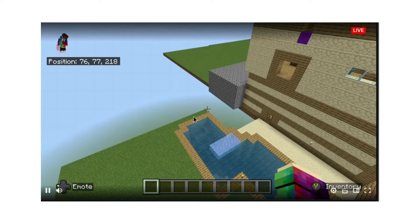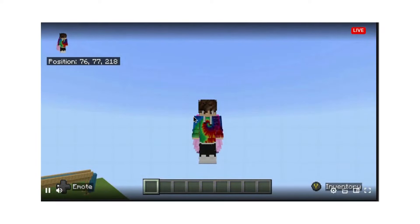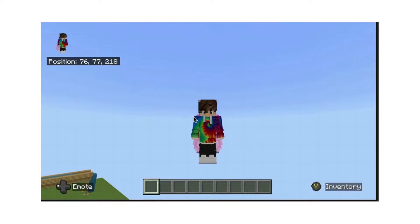Hello everyone and welcome back to the camp 658 tutorial series. Today we are building the entrance. Woohoo!